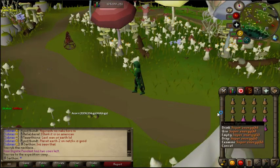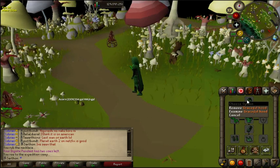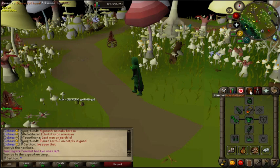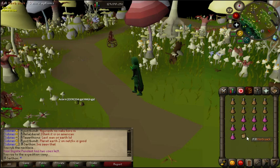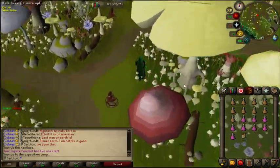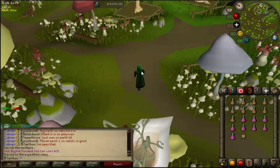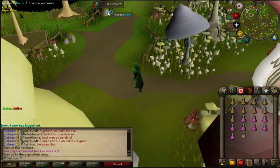You can also use Super Energy Potions. Highly recommend three things: Full Graceful, because it saves a lot of run energy; the Magic Secateurs — when you loot a Herbiboar, it will give you more herbs; and also an Herb Sack. The Herb Sack you can get from Slayer. It requires a thousand Slayer points, and it holds 40 herbs of each kind, which is so helpful, and it allows you not to bank a lot.